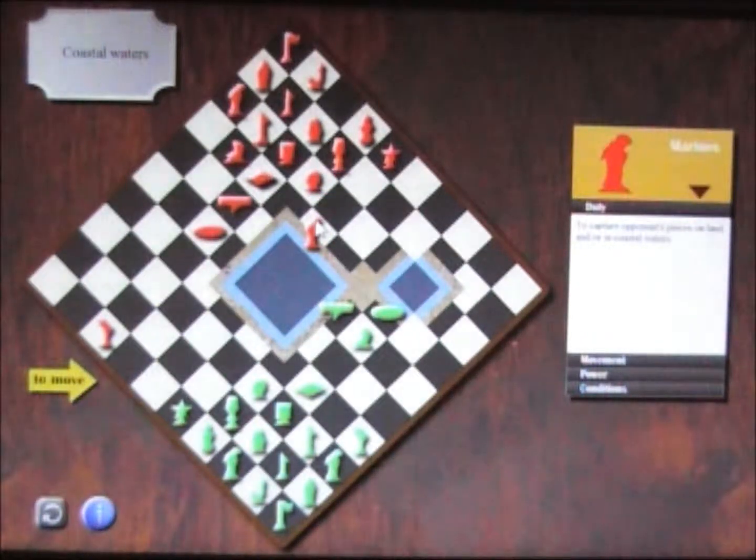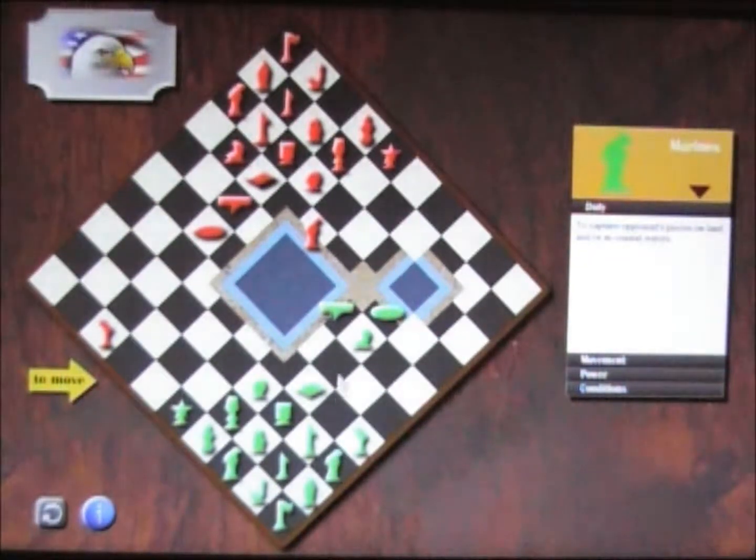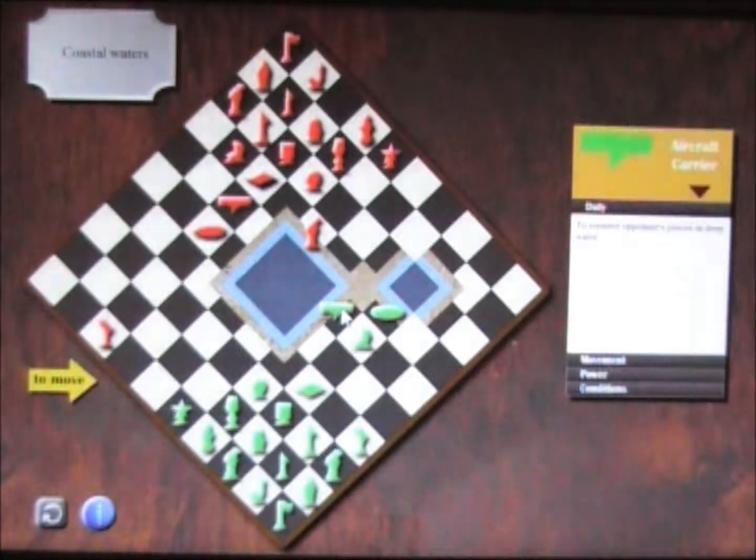With his marine here, he is now threatening both my aircraft carrier as well as my sub. I can move the sub in, and that'll be protecting, but it won't protect the aircraft carrier. My marine here is providing coverage for the aircraft carrier, but I don't know what the computer wants to do. It may want to trade my aircraft carrier for his marine, which would be a poor trade and would kind of hurt the examples I'm trying to give for sea passage. But I'll give it a shot and see what happens.